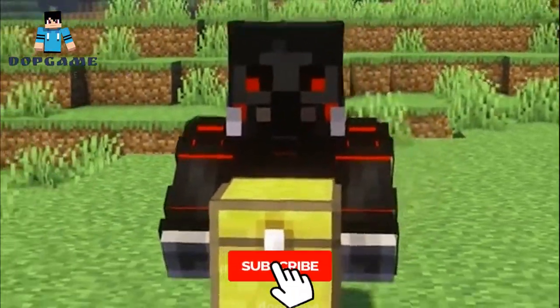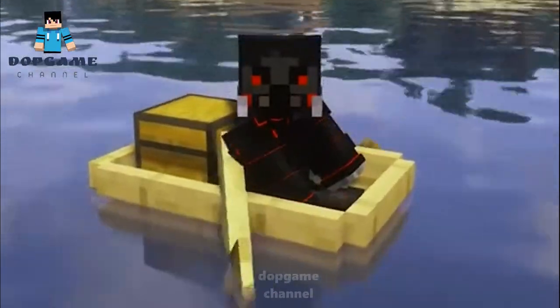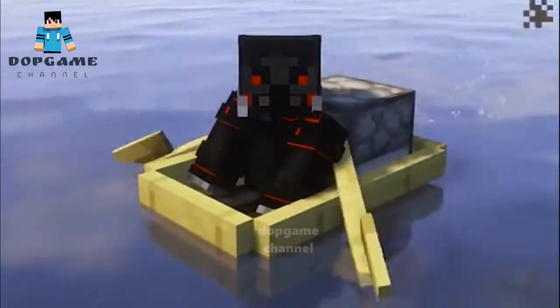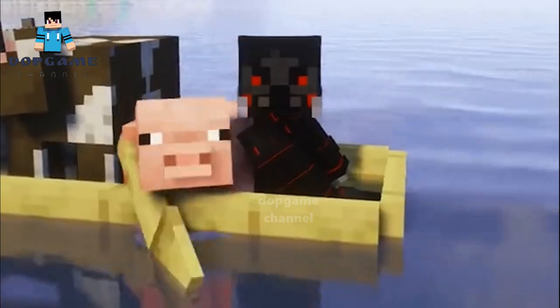Three survival Minecraft mods. Number three: Extra Boats adds new boats such as chest boats, which allow you to carry your items much easier. There's also the coal boat, which can boost your boat by about three times the regular speed, and lastly the large boat, which allows you to hold up to three animals at a time.